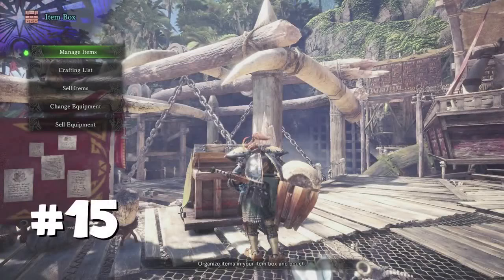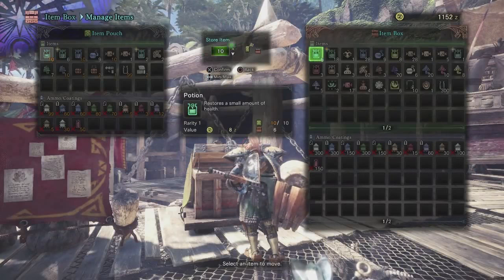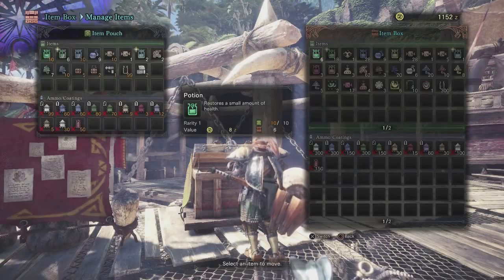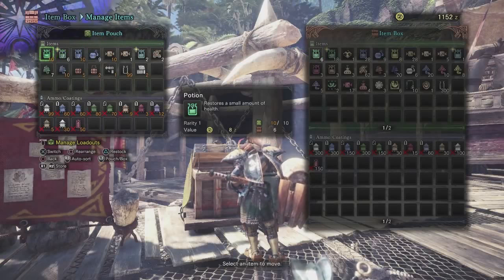When you've got a whole bunch of items cluttering your pouch, you can save time by transferring unneeded items into your item box. By moving across full stacks of items instead of going one by one, you can save a lot of time. Just press R1 or right bumper and it'll dump that whole stack of items into your main item box stash.